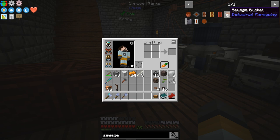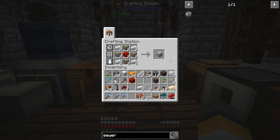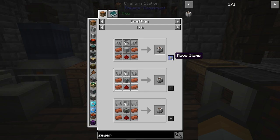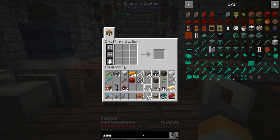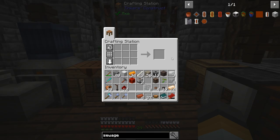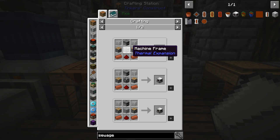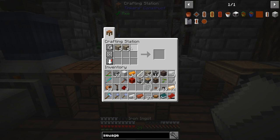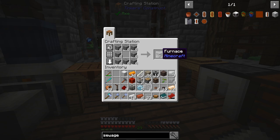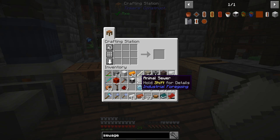Let's grab what we need to make the machines. We're going to need two sewers and one sewage composter. Sewers need four plastic, two buckets, two machine cases, and eight bricks. Two animal sewers — easy. Now the sewage processing unit is a bit more complicated. It needs pistons, cobblestone, and redstone. I've got a nice little setup now where all the machines are at my fingertips, so it's quick to put things together.